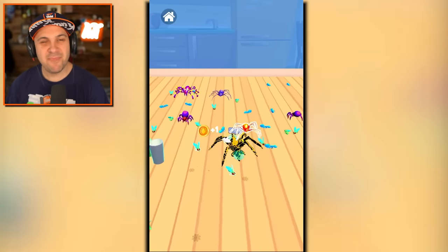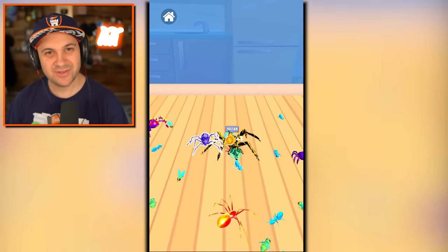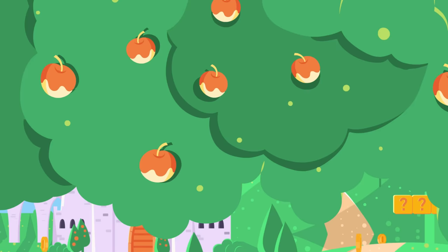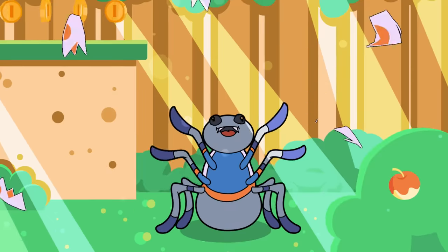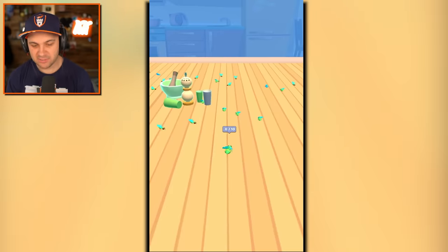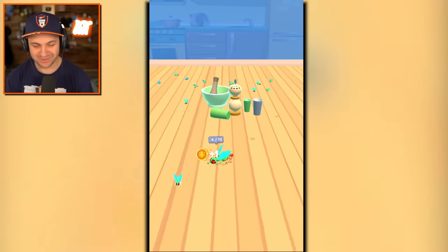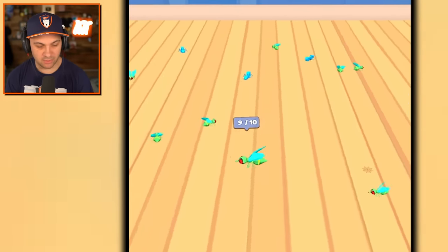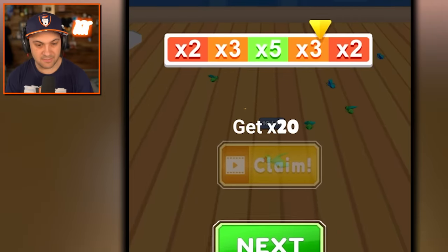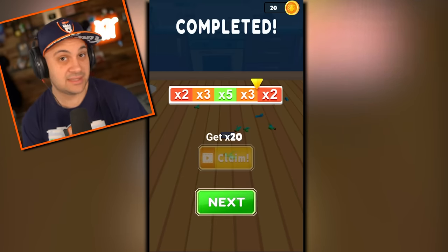Today we're going to upgrade insects to their maximum potential. Something tells me we're going to create some real nasty looking bugs. Should be fun! Hello everybody, I'm Kindly Kian, and welcome to Insect Domination. As you can see, I am this adorable little fly who is eating other smaller and more adorable little flies to become a mightier and creepier looking bug. That's at least the plan.